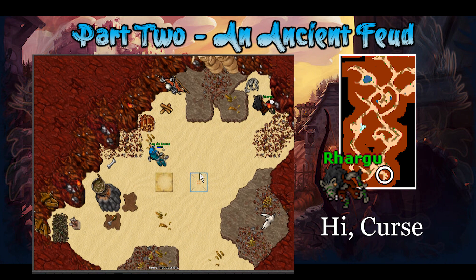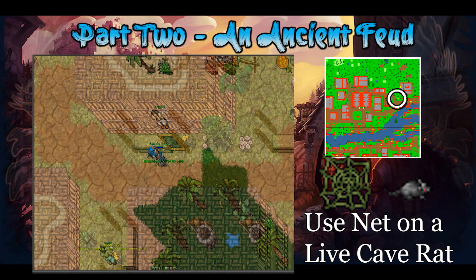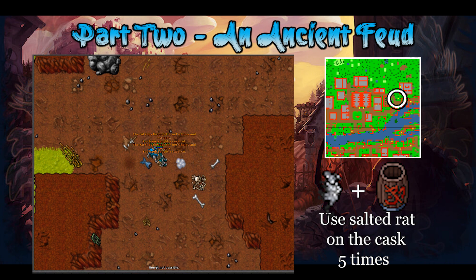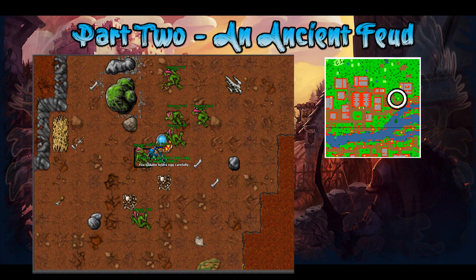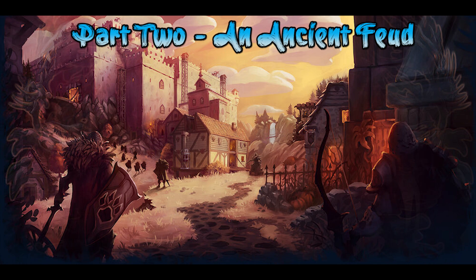Say hi, curse to Rargu and he will give you an empty cask and ask you to bring food. Go back to the market and buy 1 net from Halif and 5 flask of salt from Mugluf. Head to a place with cave rats — Porhob or Deez are recommended — and use the net on the rats to get them as an item, then use the salt on them to get a salted cave rat and use that on the cask, repeating 5 times to fill it. You also need a haunch of boar dropped by boars, one hard-boiled hydra egg made by using a normal hydra egg on any campfire, and 5 lion manes — try to buy those from the market.